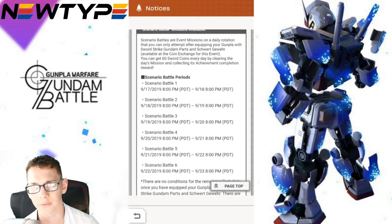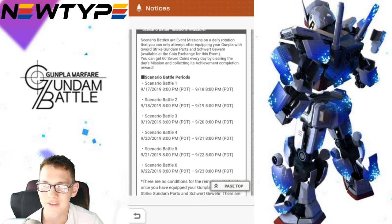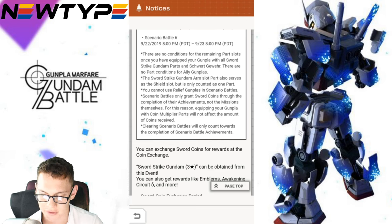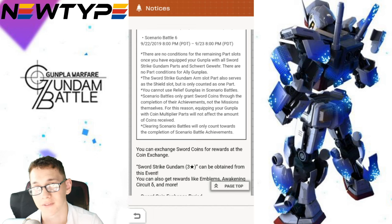That's pretty good — it's catering a little bit more to the free-to-play players or people that just don't want to pull on banners. Instead of only having the five or seven times multiplier, at least you get that extra boost in coins so you can guarantee yourself some Awakening Chips and even some of the normal sword parts. One key note is that you cannot use Relief Gunpla in these scenario battles, and they'll only grant Sword Coins through completion of achievements, not the missions themselves. Equipping coin-multiplier parts will not affect the amount of coins received — you're just going to get that set amount of 60 coins.